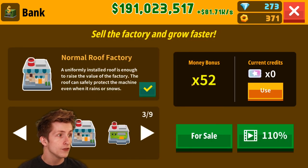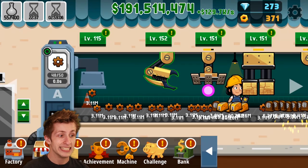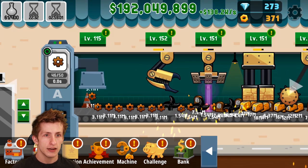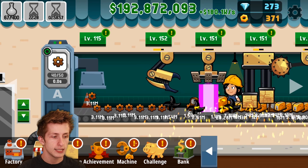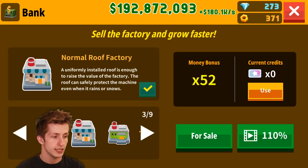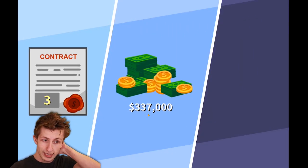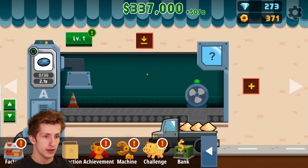Right now our money bonus is 52. If we restart again it's going to double, which is what we need because everything is just so expensive. Here's the plan — we're going to sell the factory again. Third time selling it, we got 83 of these bad boys.